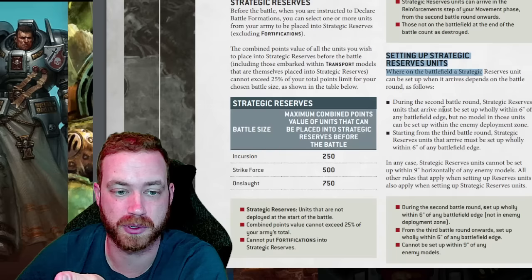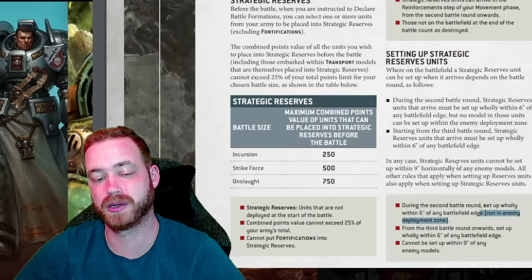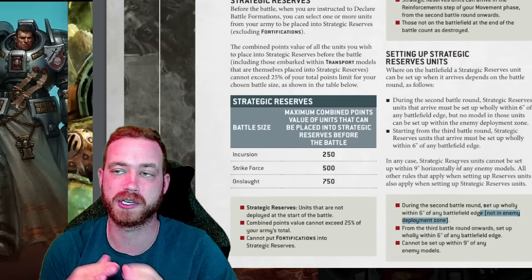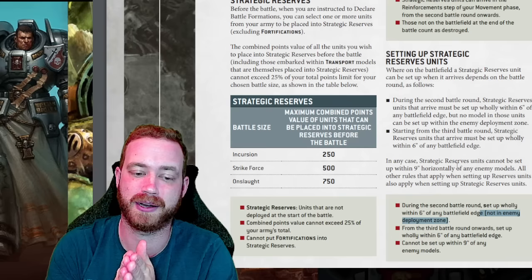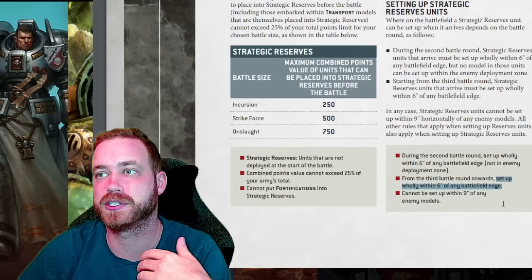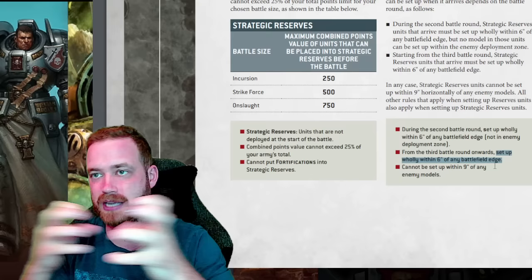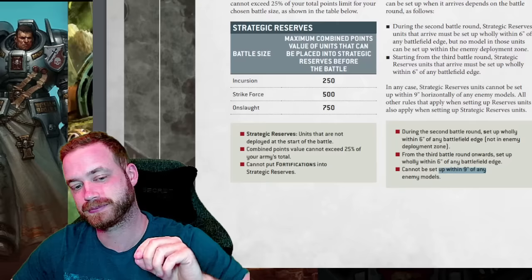Rapid Ingress states that if you're walking in from reserves — this was a big difference from ninth to tenth edition. Setting up in strategic reserves: on turn two you can't come in in your opponent's deployment zone. They completely deleted the battlefield edge restriction — it's only deployment zone now. So on turn two, if your opponent's deployment zone is over there, you can't come in on those sides of the table. But from turn three onwards, you can set up wholly within six inches of any battlefield edge — even the opponent's — as long as you're nine inches from enemy models.